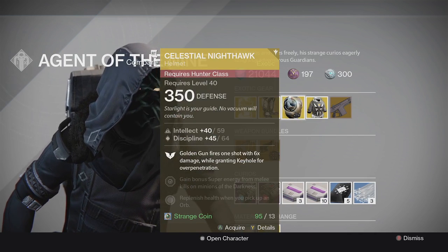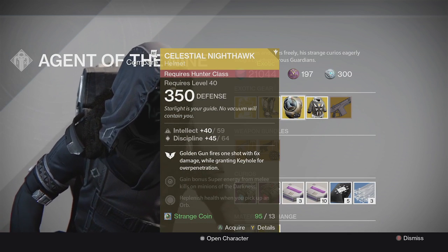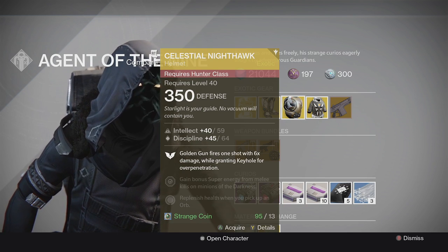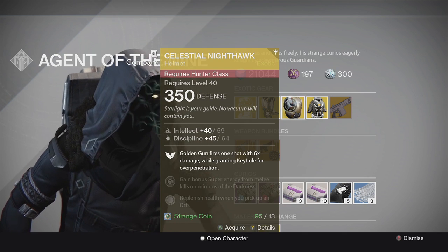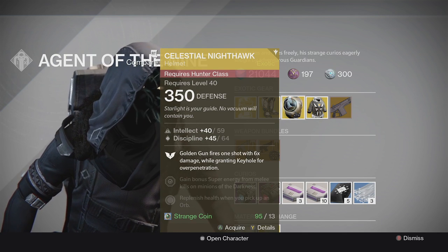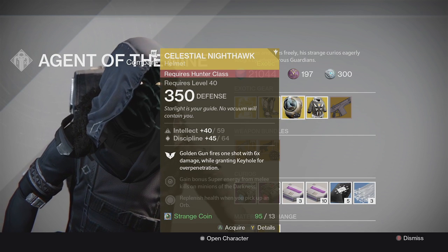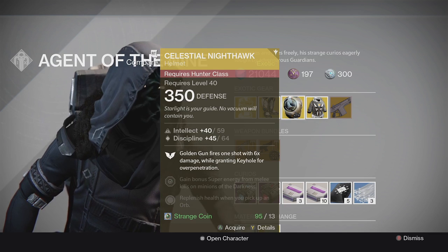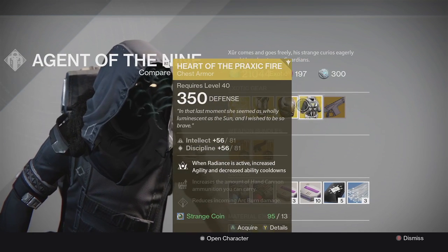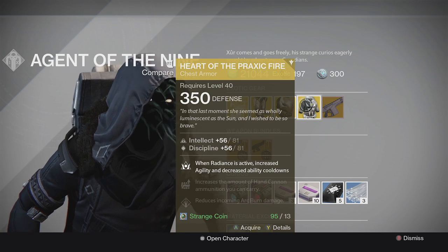Next up is the Celestial Nighthawk. This is a helmet you should consider having — it's very helpful, especially when there's a solar burn active. With a knife-based build, this thing absolutely wrecks. It may be less essential now than before, but it's still a solid pickup.